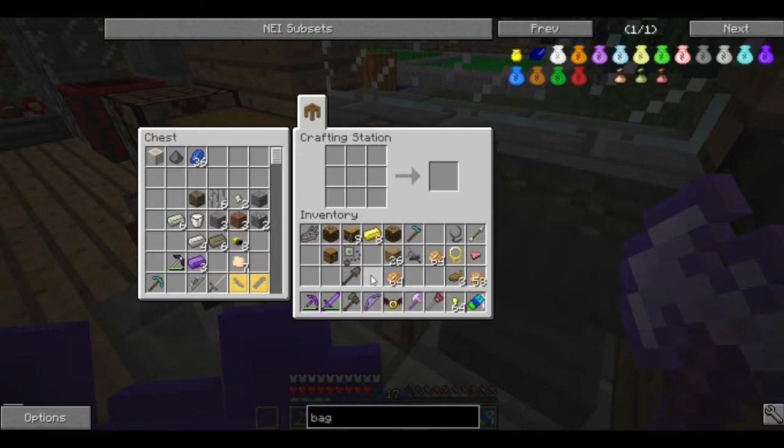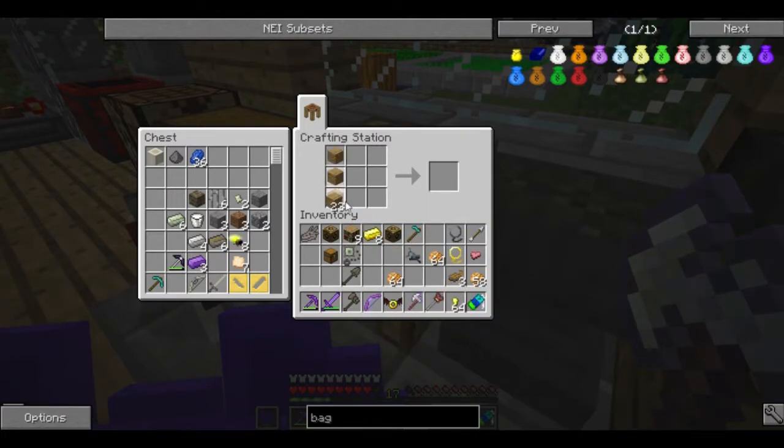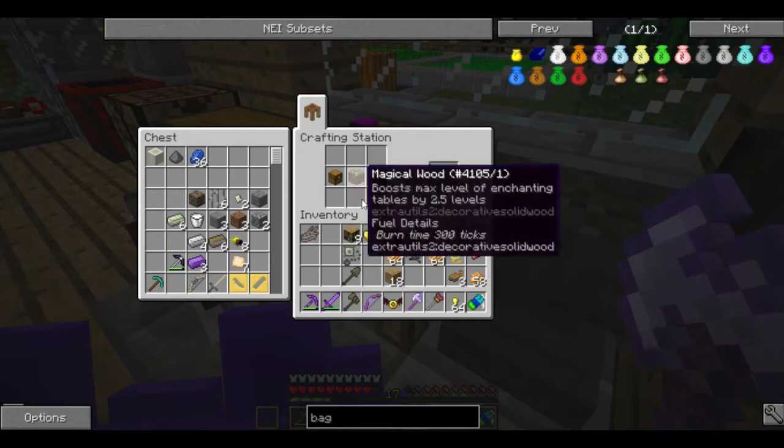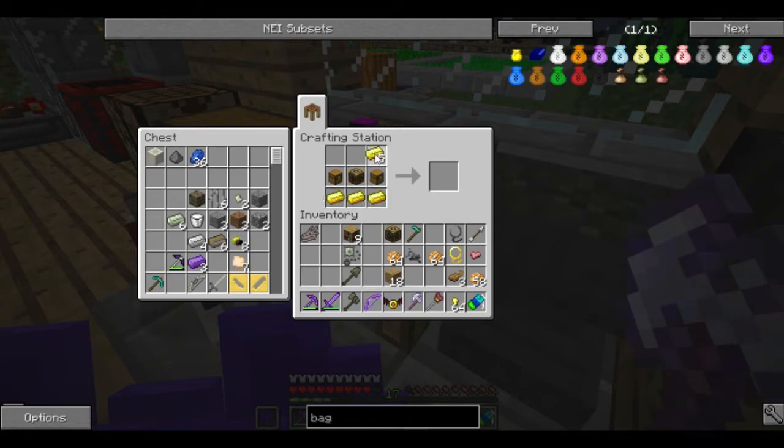This is magical wood — yeah, don't wanna waste that. Here we go. There we go. Two chests, magical wood, gold, gold — and boom, I have a Bag of Holding.